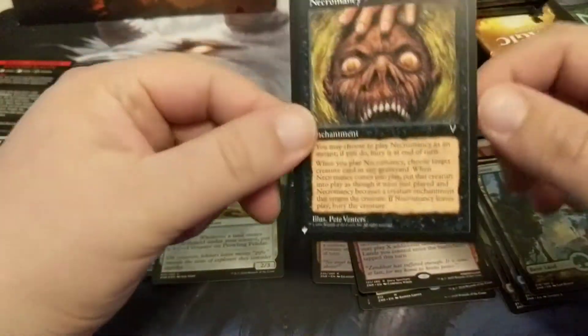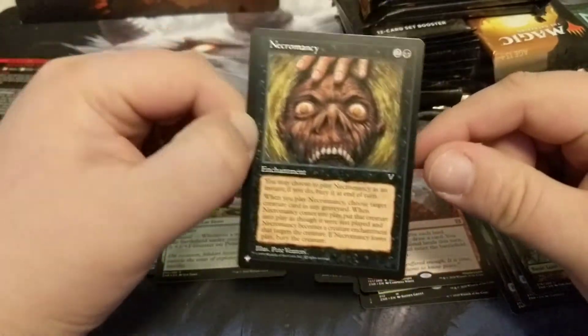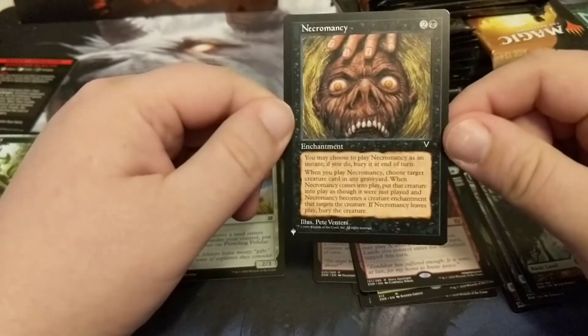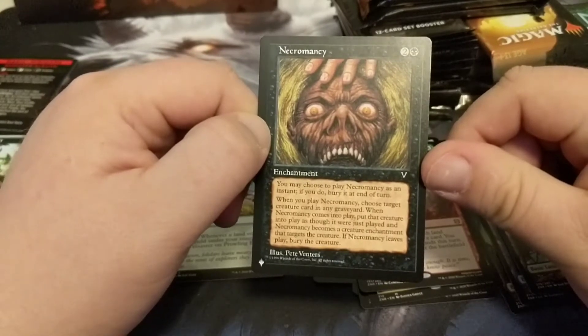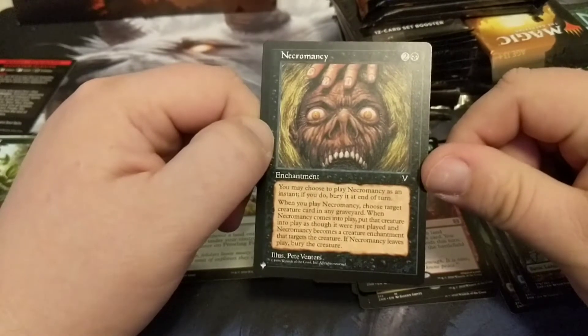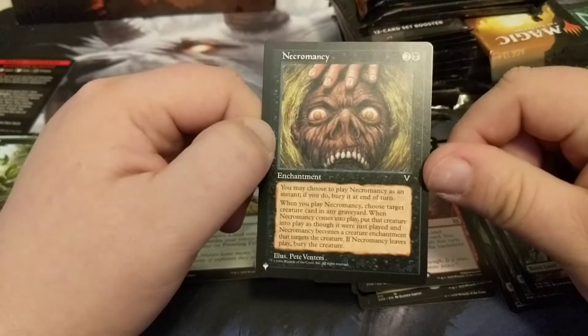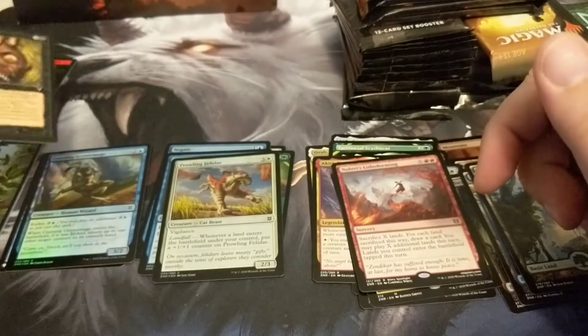Cutting Geyser Mage is our foil and our set list card is an old-border Necromancy — it's an enchantment from the Visions era. A lot of text: when you play Necromancy, choose a target creature card in any graveyard; when Necromancy comes into play, put that creature into play as though it were just played, and Necromancy becomes a creature enchantment targeting that creature. If Necromancy leaves play, bury that creature. So it's like Reanimate, but you have to keep the enchantment in play to keep the creature.